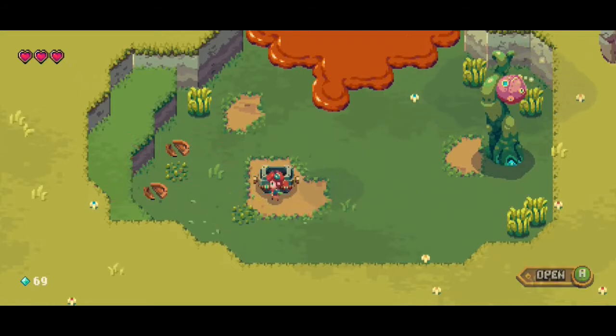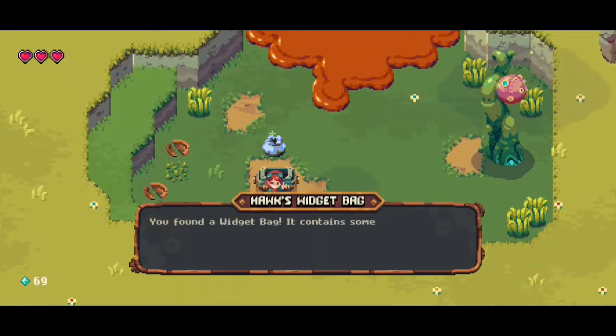Open — Hawk's widget bag. You found a widget bag. It contains some valuable looting gizmos. Someone likely wants it back.